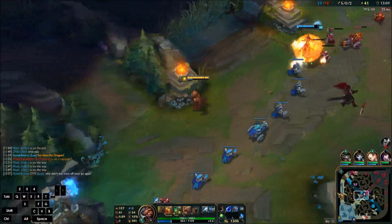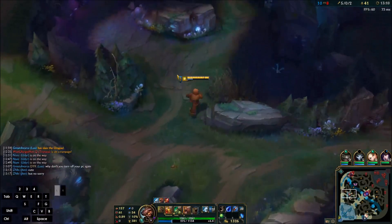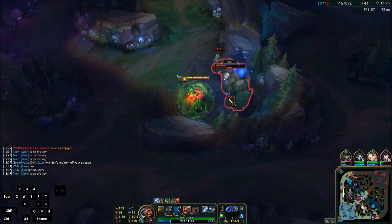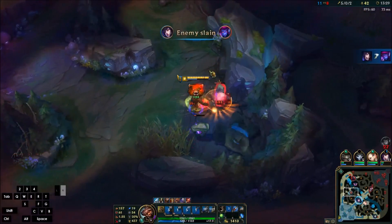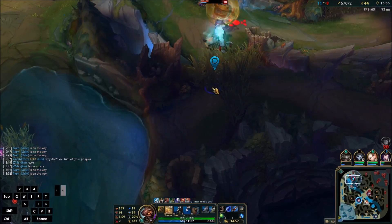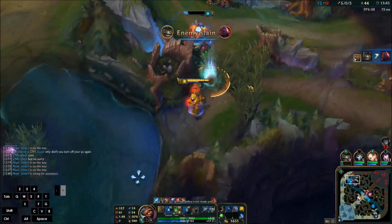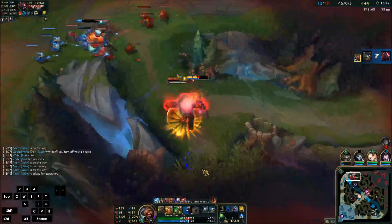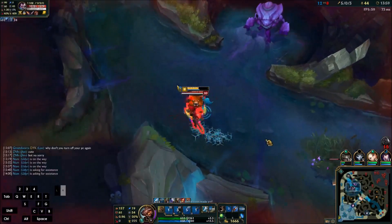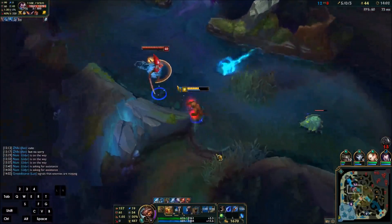Blue buff is up so I'm going to ping over my teammate. That's one great thing about this build — I don't need to take all the blue buffs. I took that blue buff and was headed over to Rift Herald because that's an easy solo, but I decided to help out my teammate real quick. I was just going to take the Scuttle and then do Rift, but I got rudely interrupted. I'm ashamed.